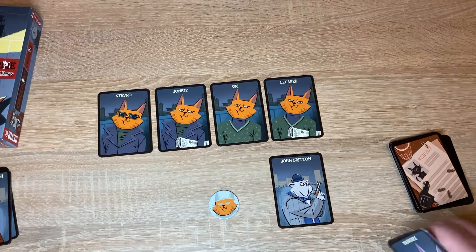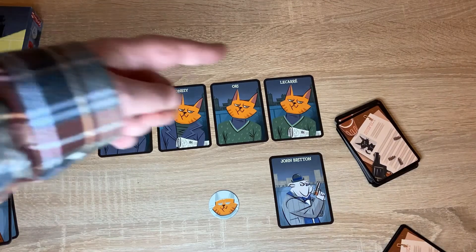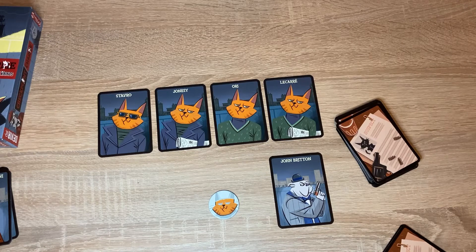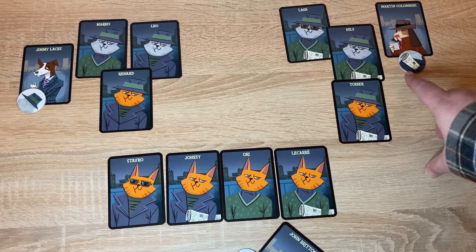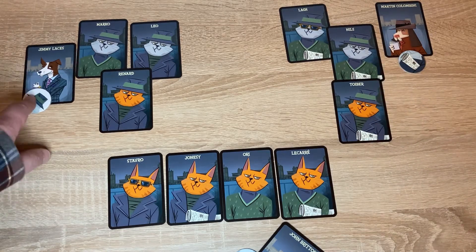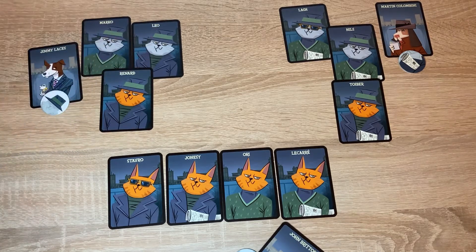As you and other players draw from the suspect deck and match them to your own personal clue, you're going to build up a line of suspects to help you decide who you want to lay your accusation against as the master of spies. In this example, Martin Columbini is looking for suspects with newspapers, while Jimmy Laces is looking for suspects that have a hat, so the cards that Jimmy has selected all have hats.